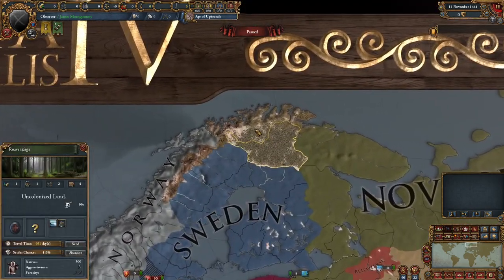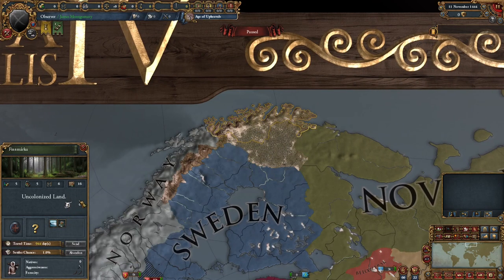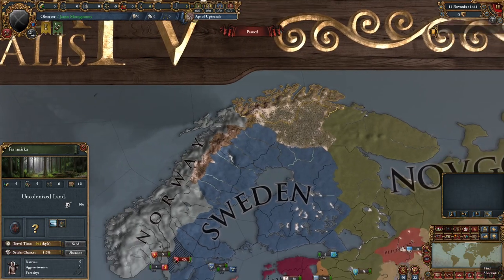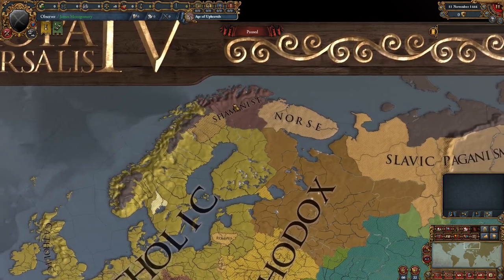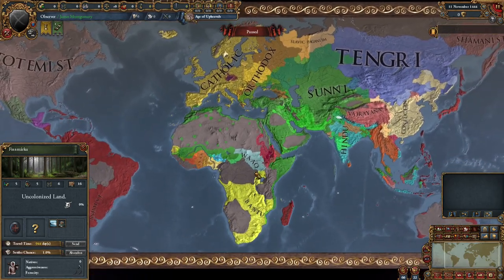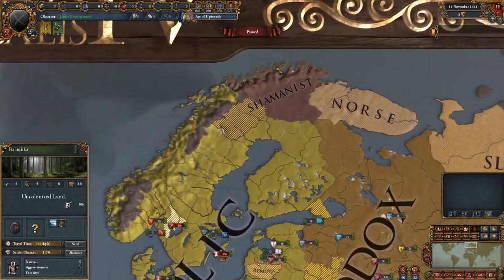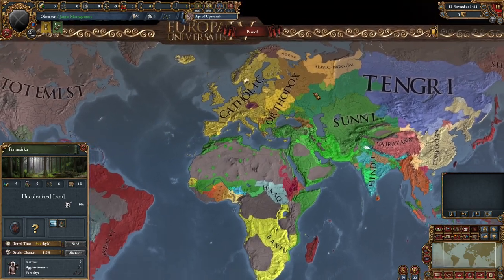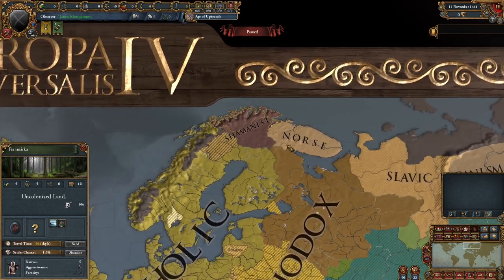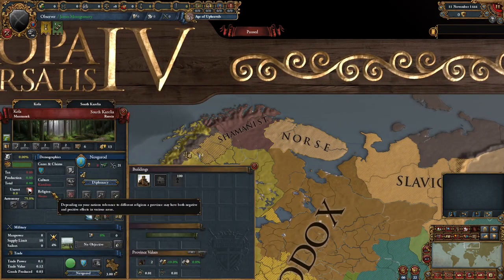Norway owns Finnmark and this province is owned by Sweden at the start of the base game, however in this mod it is actually an uncolonized province. It is Shamanist, which is quite interesting — that's another religion added. So for the religions added, we have Shamanist, which is another type of paganism — different from Animist. You have Shamanist, Animist, and Totemist, which are all different. Shamanist gives you minus one national unrest, plus one tolerance of the true faith, and plus two percent local missionary strength.